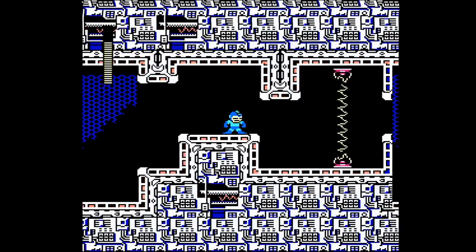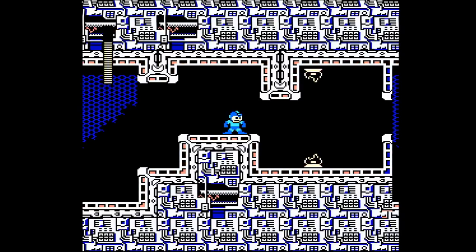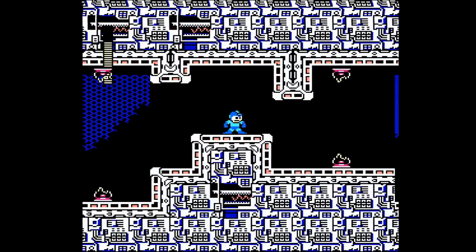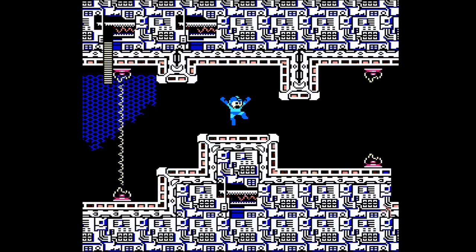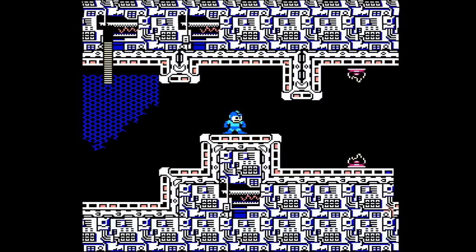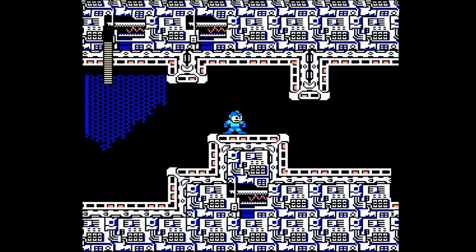Hey everybody, I'm PJ, and I can't sleep, so I decided to look into a really interesting glitch that I've been calling the Everything Fish, which was found by none other than Lil Dingus. Strangely, no one has been able to reproduce it, which was really peculiar, especially for a game like this. One reason I was unsuccessful at replicating it before is that it only works on Rockman 3, the Famicom version of Mega Man 3 — it does not work on the US version.